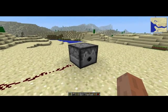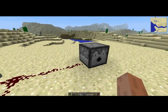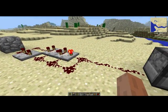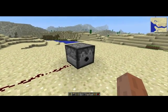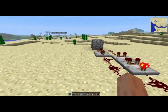This is just a dispenser with some lava in it. I want to create a fast double pulse circuit because it can spit the lava out and drop back in very fast. I want to do that for my chicken cooker.